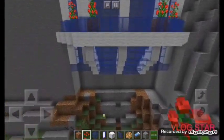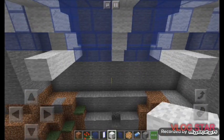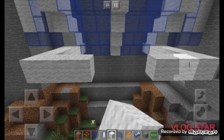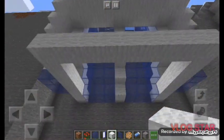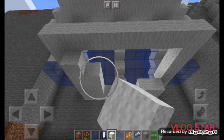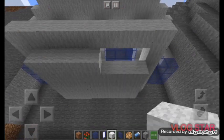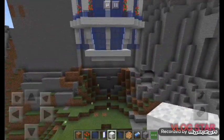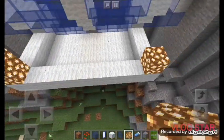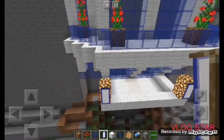Once we're finished, come underneath here where we're going to do a pool setting. Come out four blocks of white wool, and underneath that dispatch and fill up that space. Now the amazing part: lighting up this place. Grab some glowstone and come two blocks up. Place some blue and white banners there, and do the same thing on both sides.